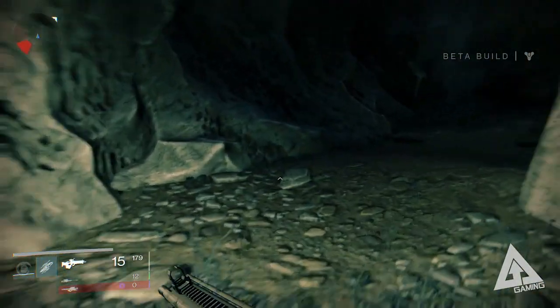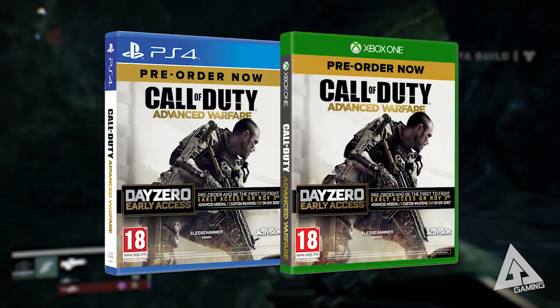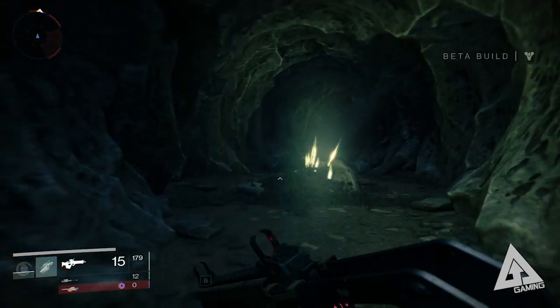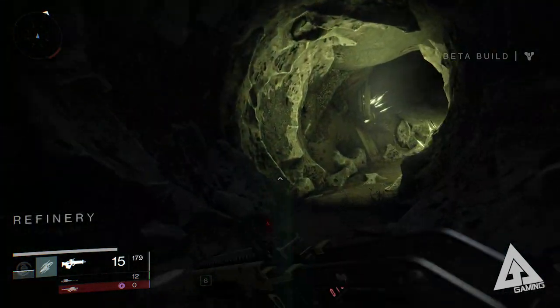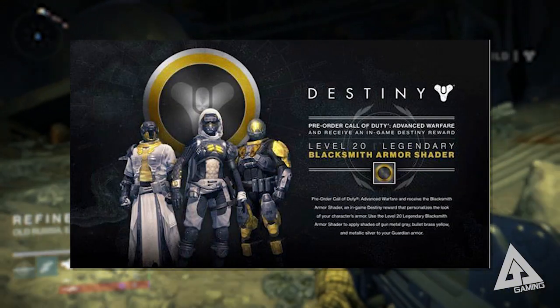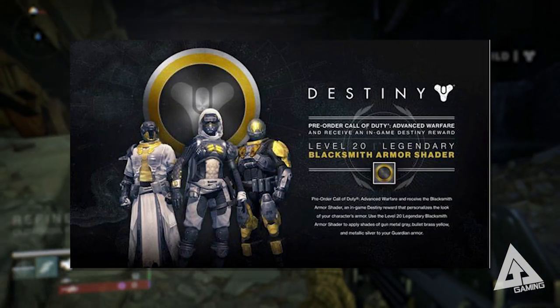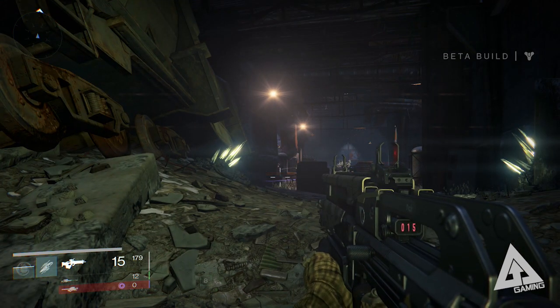Lastly, if you want to really shine, how about a gold shader for your Guardian? If you pre-order any edition of Call of Duty: Advanced Warfare from a participating retailer — Game if you're in the UK, GameStop if you're in the US — you'll get a level 20 legendary Blacksmith armor shader. That means you can look something like this. The colors are gunmetal gray, bullet brass yellow, and metallic silver.